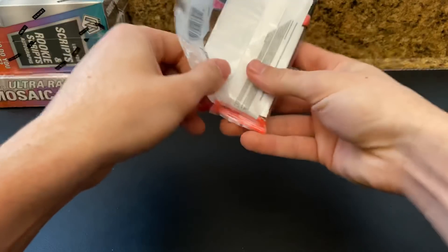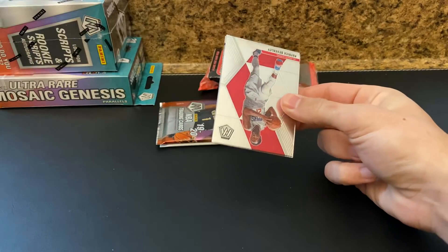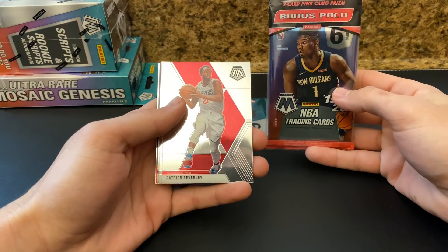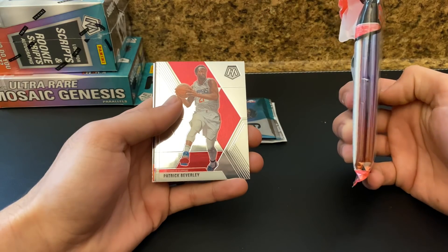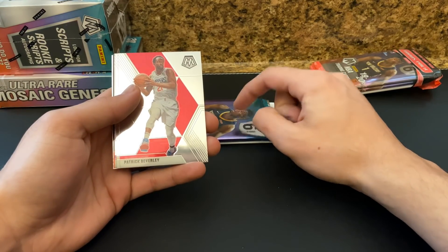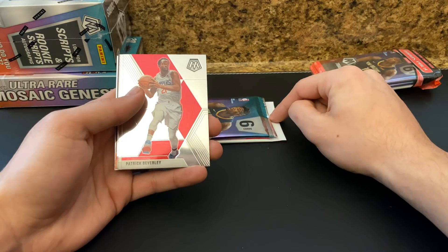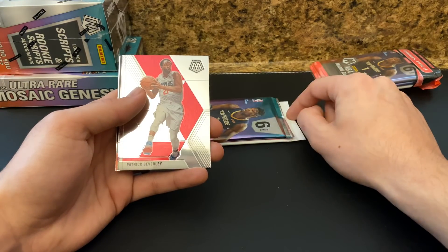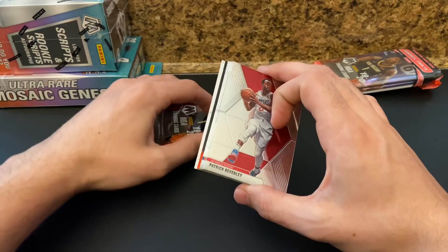Obviously looking for Zion and Morant. But being a LeBron guy, that is probably who I would keep if I'm being honest. In these you're looking for a three-card pink camo set or a three-card bonus pink prism pack, and then you're going to get two packs in there. It's more like Prism Basketball — Prism had two packs in the hangers plus a bonus pack. In Optic you got three packs plus a bonus blue velocity pack. So Prism Mosaic looks like it has two with the pink camo pack — something to consider that you're going to get one less pack in these versus Optic.